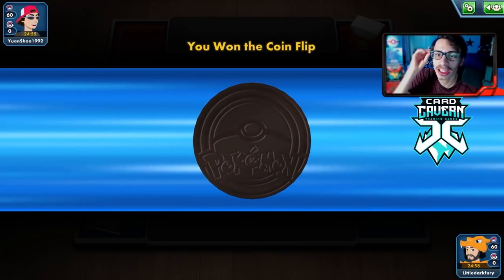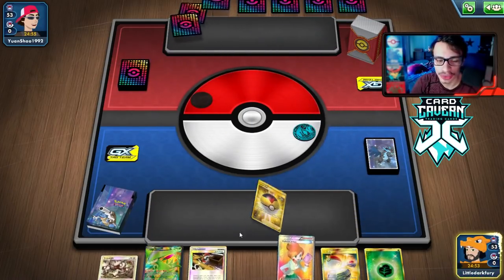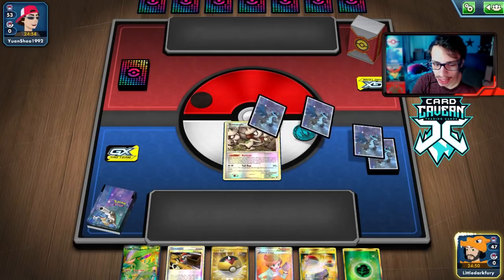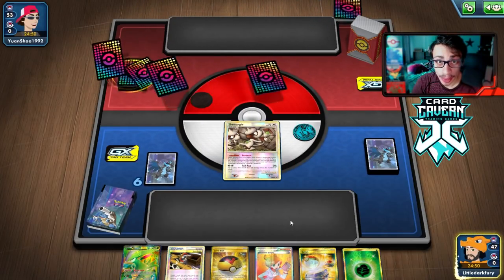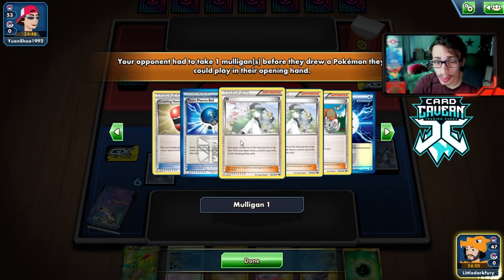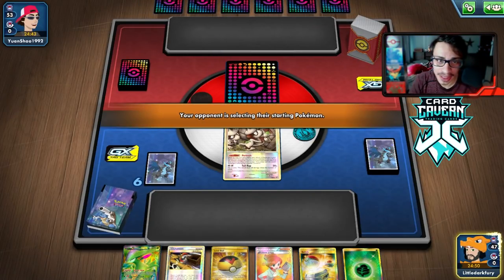Getting into another match with Virgencel. Hopefully we can get a bit of a longer game if possible. We'll see if we just run over our opponent. We have a Virizion and Smeargle start — not a bad hand, we have the guaranteed Celebi. We want to get a Genesect down this turn. Oh no — we're playing TDK and they have Crushing Hammer. That might be a bit of a pain to deal with.